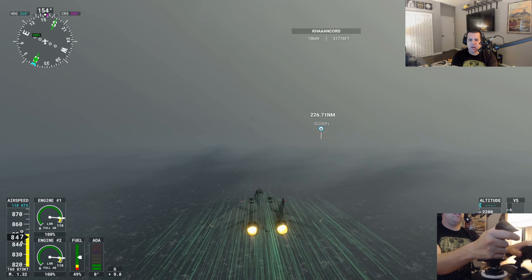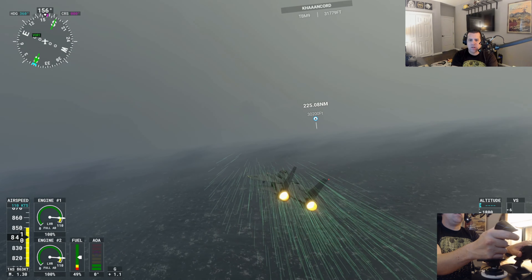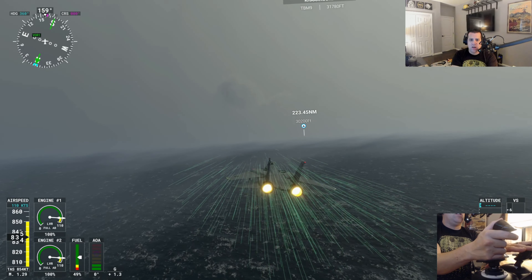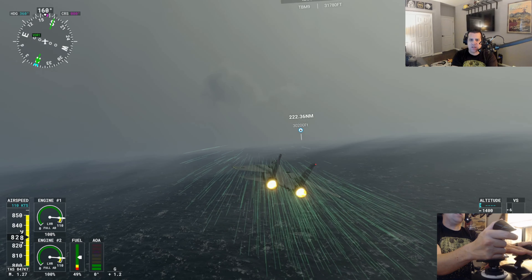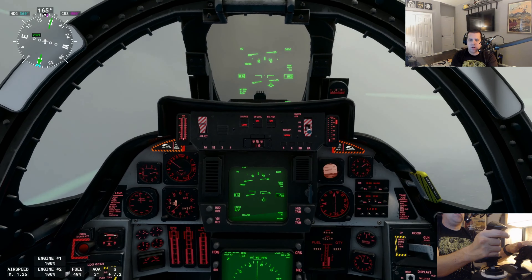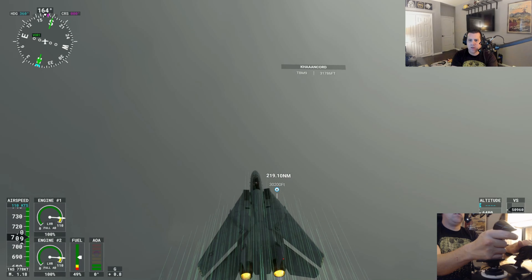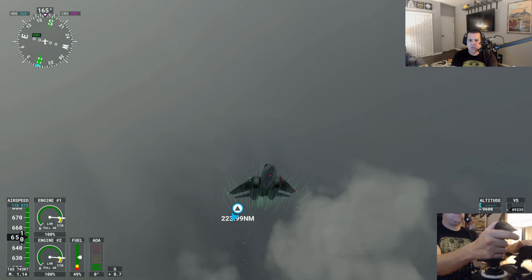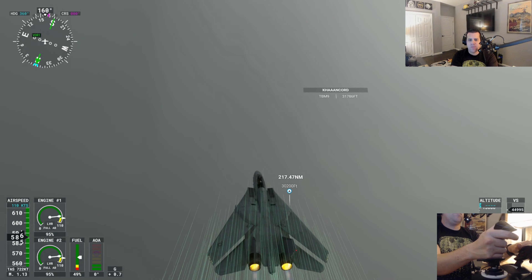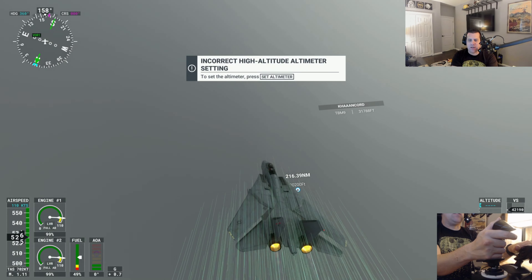Let's see how low I can get. Now let's do the opposite — let's see how high we can get and what we can see with this storm. We are down at literally below 1,000 feet. Let's head up through the storm now. We are at 97% of rated thrust and afterburners are on.